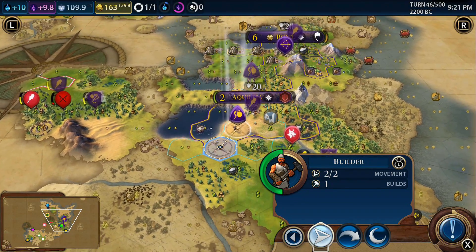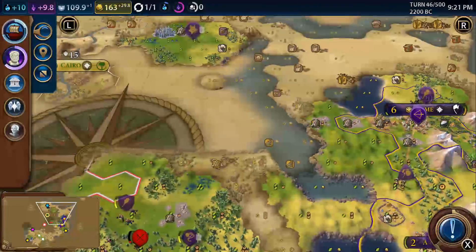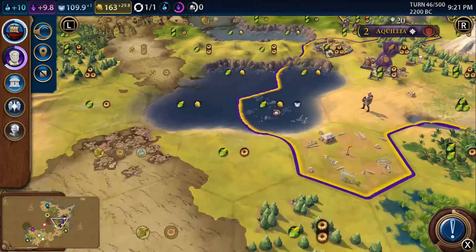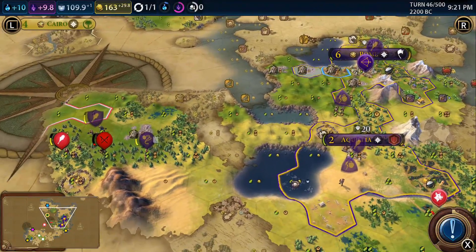We can't get into the sea yet so we have to skip turns. We will be able to work that coastal pearl resource once we get sailing, but we're a little bit off that yet - though we are researching it.